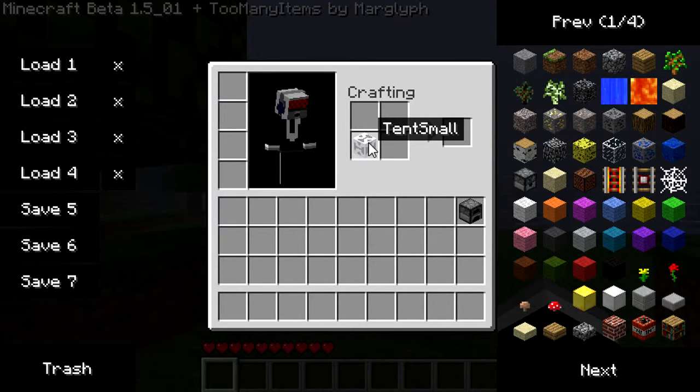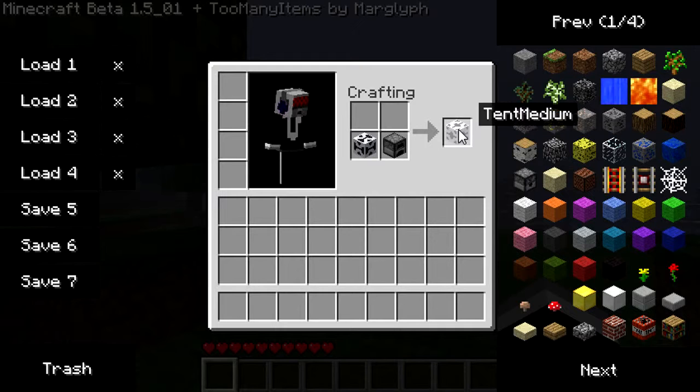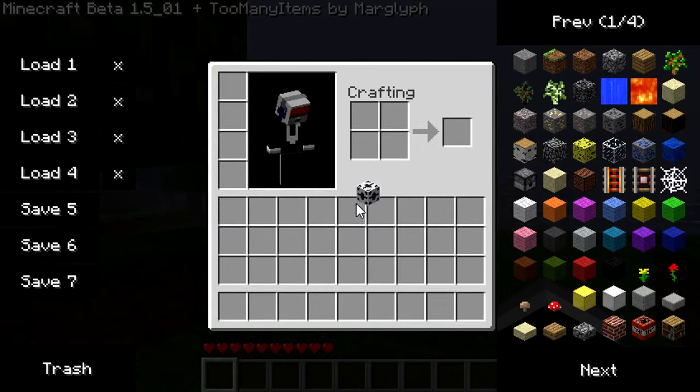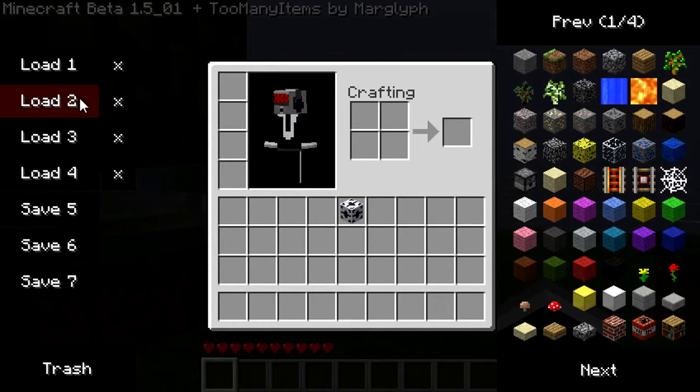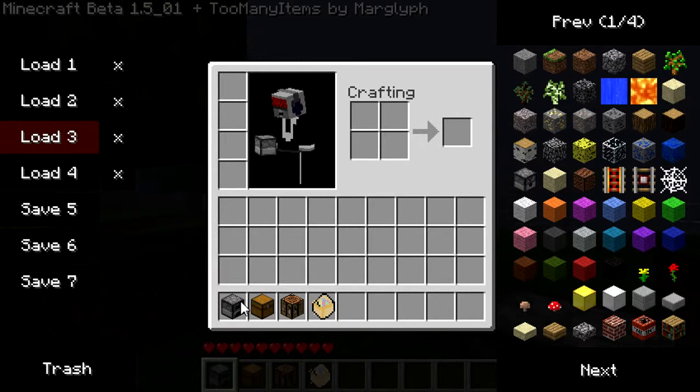Now, if there's a small tent, there has to be a medium tent. So if you put a small tent with a furnace — pack a furnace inside it — you make a medium tent. You can also make a medium tent by just using a furnace in the first place instead of a wooden plank. This is also a shapeless recipe.